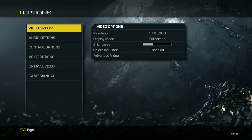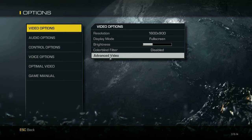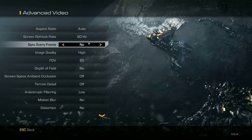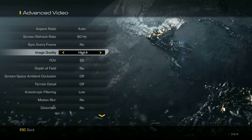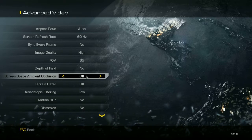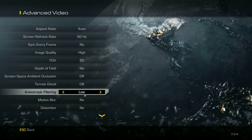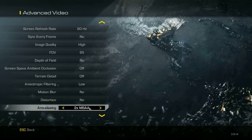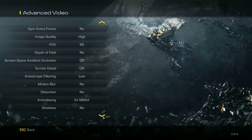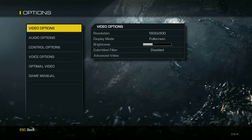Apply the settings and run the game. I've already applied them so it won't show me the option again. Quick review: aspect ratio auto, 60Hz, vsync every frame no, image quality high, field of view 65, depth of field no, screen space ambient occlusion off, terrain details off, anisotropic filtering low, motion blur no, distortion no, anti-aliasing 2x MSAA, shadows no, texture quality manual.